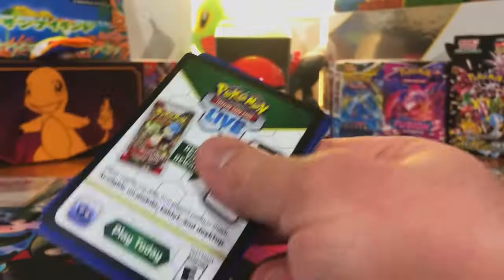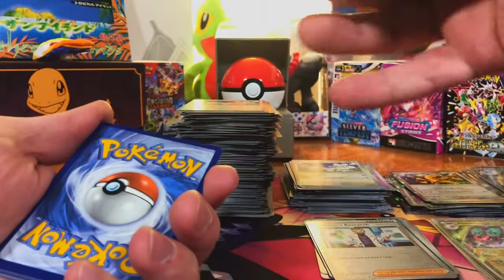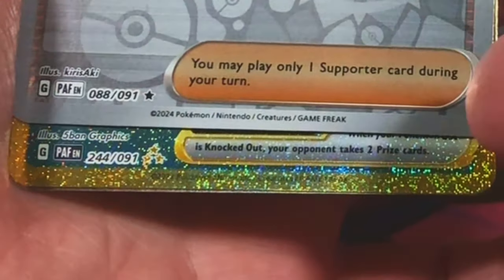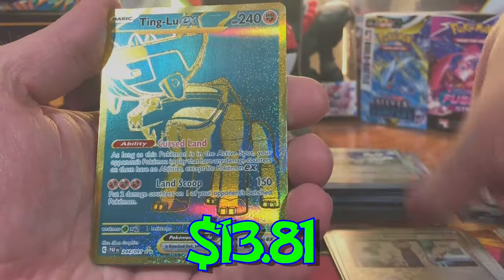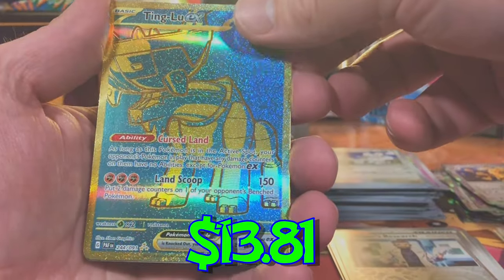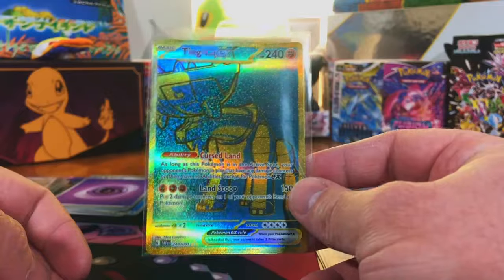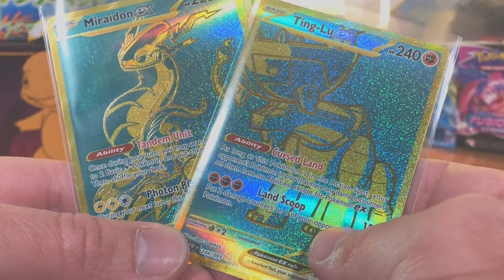We got four packs left and no Specials, but we did get that Hyper Rare Miraidon. We got another Hyper Rare — the Ting-Lu EX Hyper Rare. We got two Hyper Rares and did not double up.